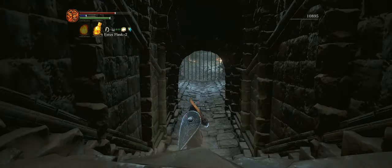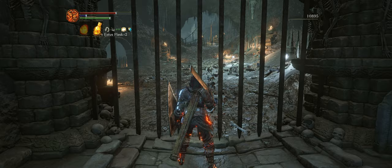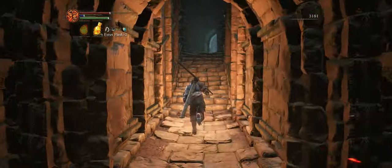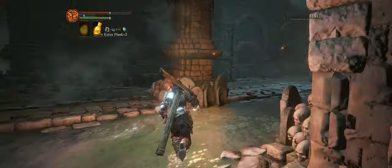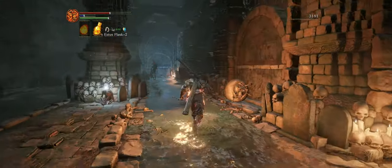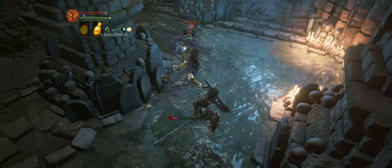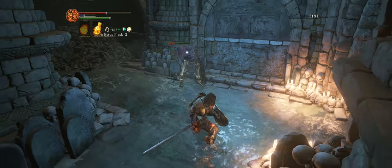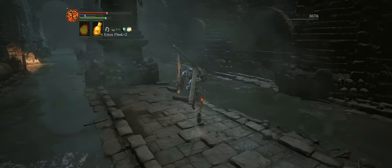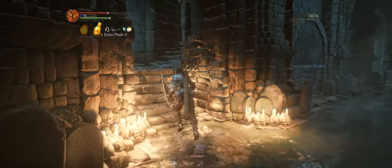This area is locked off and we've got to get it open, but this is generally the location where we're headed — towards that rope bridge over there. The enemy up ahead can be pretty hard if you don't have a strike weapon, especially because it zooms around all over the place. You really want to close the distance fast and keep it staggered, otherwise it could be a pain. But using a strike weapon really minimizes the fight — it's almost jokingly easy.